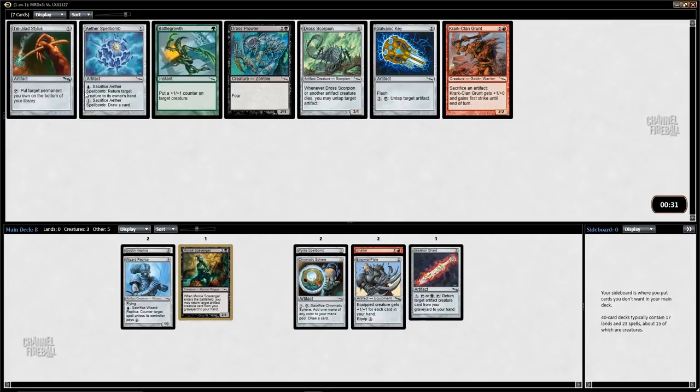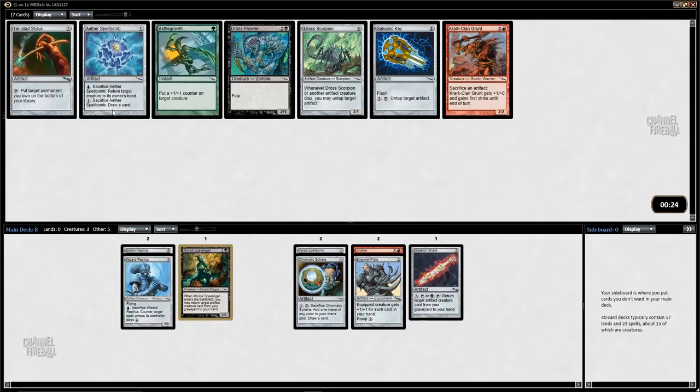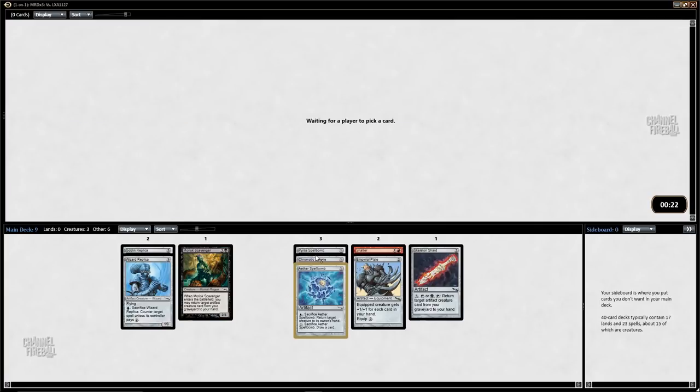That's a late Aether Spellbomb — that's a nice pickup. Spellbombs are really good in this format; there are a lot of cards that care about artifacts. They replace themselves — you can always draw a card with them — and the effects when you sacrifice them, dealing damage or bouncing a creature, are both quite good.